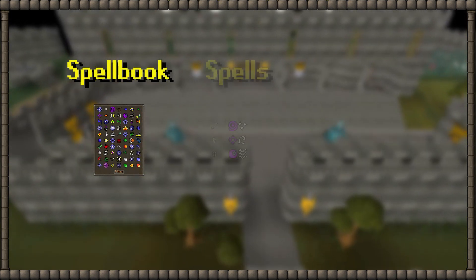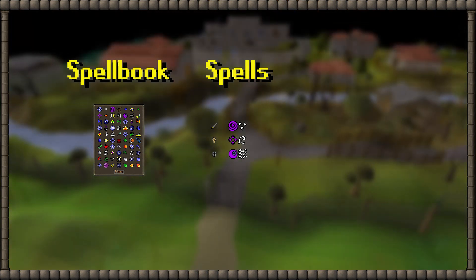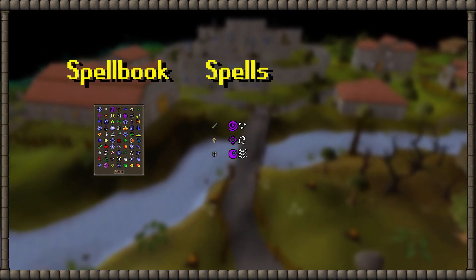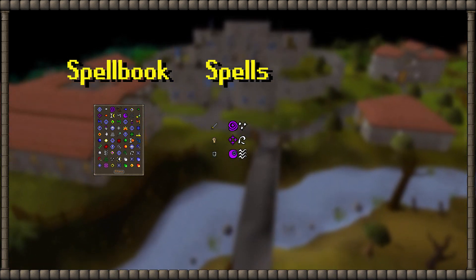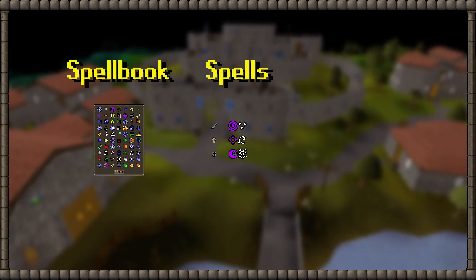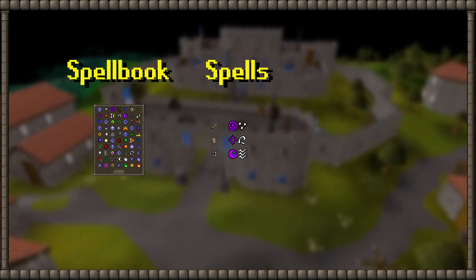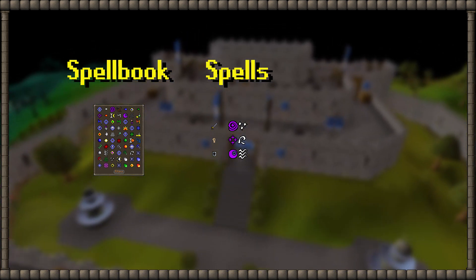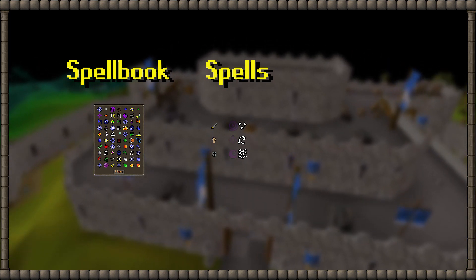But first we need to do some groundwork with curses. Curses are located in the normal spellbook. There are 6 different curses: 3 low level ones and 3 high level ones. Respectively, they lower attack, strength, and defense by 5% for the low level ones and 10% for the high level spells. My idea is to buff the high level ones, so let's ignore the low level ones.